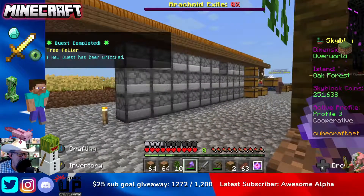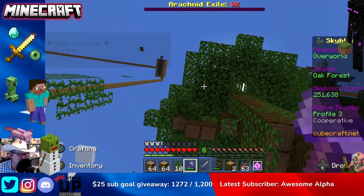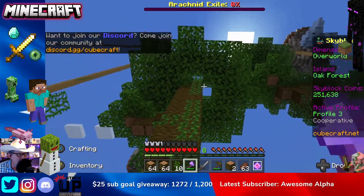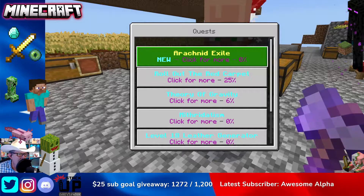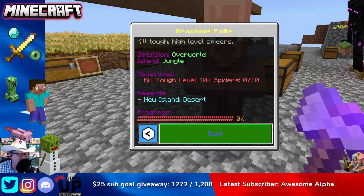As you collect from these trees, don't miss the little branches because they'll leave remnants of leaves up above and you won't be able to get a new tree to grow. So that's basically it — let's run over here and turn this quest in. This has unlocked a new quest called the Arachnid Exile. We need to kill 10 tough spiders, so we'll do that in an upcoming video.